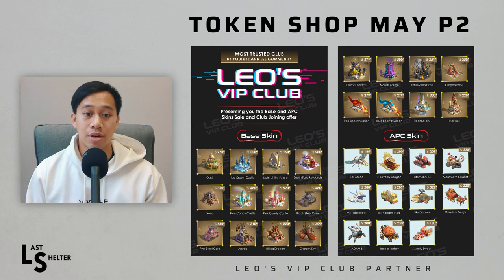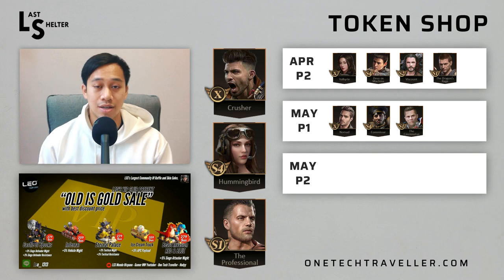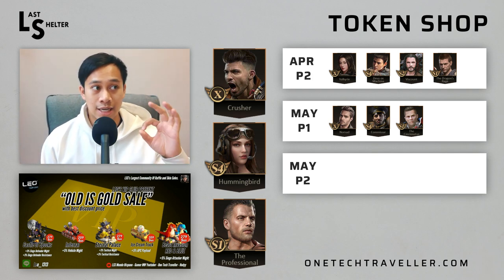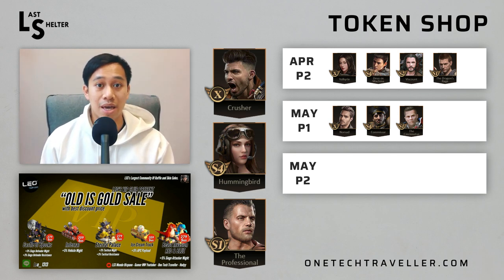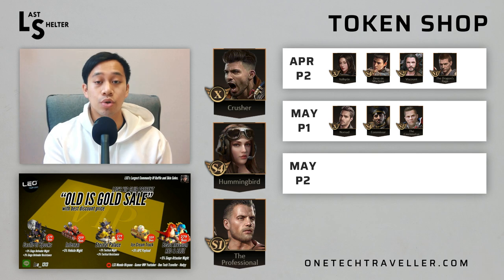To give you a recap, we started tracking it from April P2 and that was Valkyrie, Deus Ex Machina, Dranker's Rage, and Viscount. That was a hero set of four, and since then we've had three heroes appear with May P1 featuring Nomad alongside Commissar and Cincinnatus. If you picked him up in that one, I think it was a very strong pickup for shooters, and generally it's been weighted towards that.